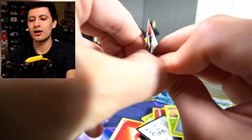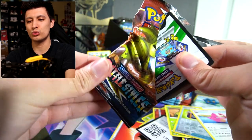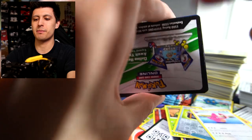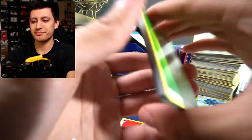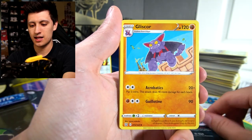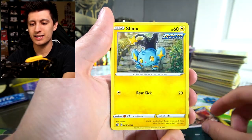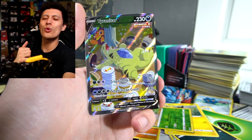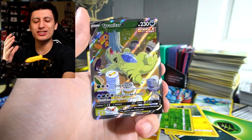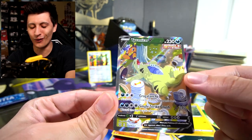One more pack — hopefully we get a V-Max out of these 12 packs. I'm struggling to even open this one. There's a code card — maybe struggling to open it is a good sign! Here we go: Grass Energy, Golbat, Gliscor, Indeedee, Remoraid, Cubone, Ponyta, Houndour, Shinx, Spewpa, reverse holo, and... a Tyranitar V alternate art secret rare! We got it!